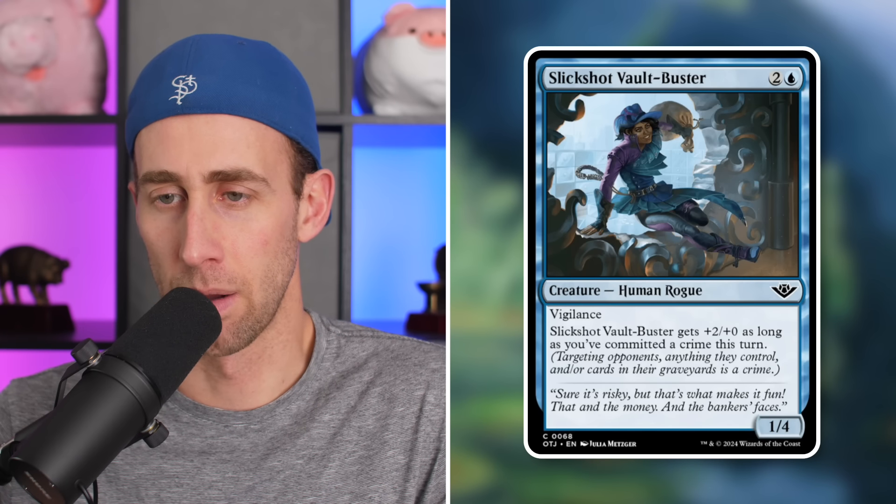Next up, Steer Clear — the cow jokes are hilarious in this set. Single white mana: target attacking or blocking creature deals 4 damage to that creature if you control a Mount. Very specific. If you're in a Mount deck and really want cow jokes, congratulations, but even in a Mount deck this isn't really all that good.